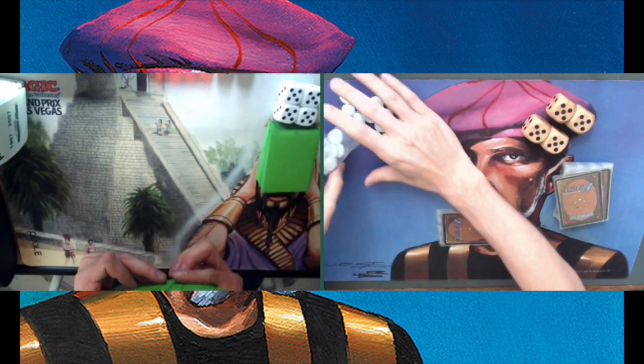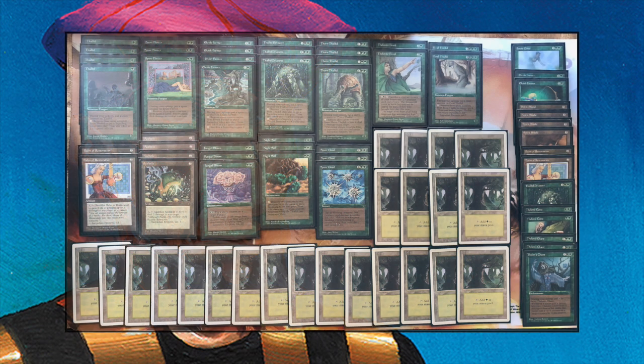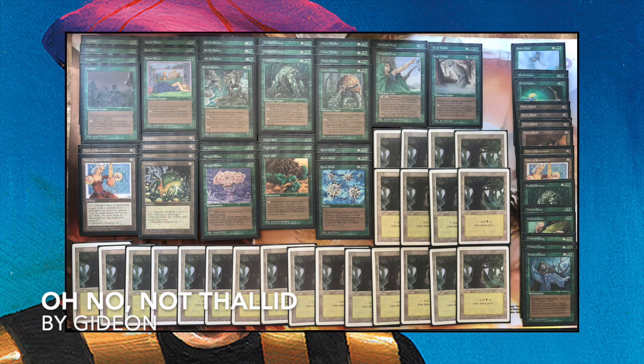We're going to start with Gideon's deck. Let's take a look — oh no, Thalid! Here we see the Mono Green deck by Gideon. It's your basic Thalid deck.